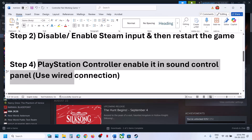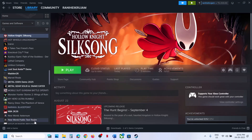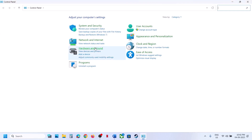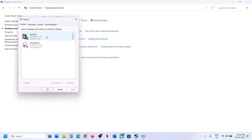For PlayStation controllers, you can enable the controller in the Sound Control Panel. Use a wired connection — connect your controller using a cable to the computer. Type 'Control Panel' in the Windows search box, click on Control Panel, go to Hardware and Sound, then go to Sound.